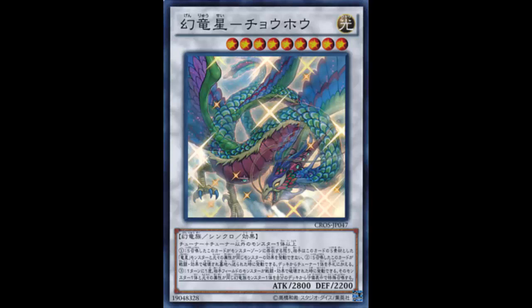I can't really say the attack should be higher for a Level 9 synchro — look at Mist Wurm — but it's stronger than Trishula too, so alright. You need one tuner and one or more non-tuner monsters, so it can't be just two monsters, but you probably want to do more with the Yang Zing because of its effects.